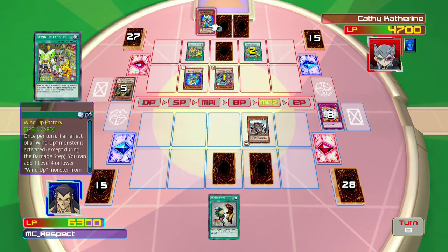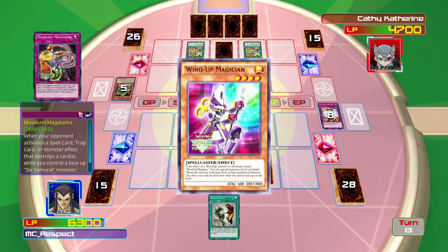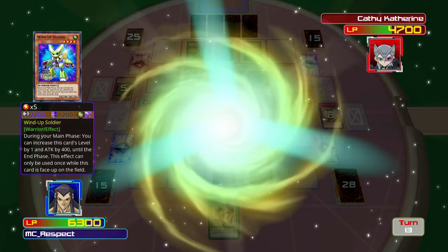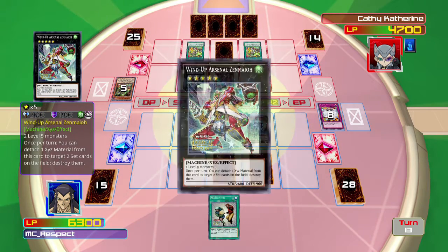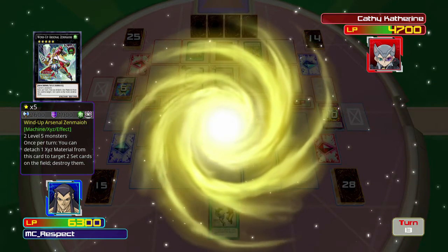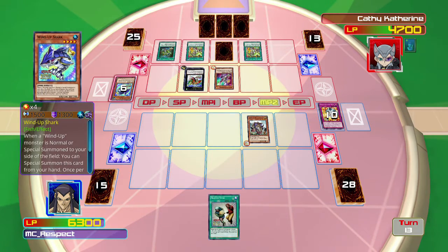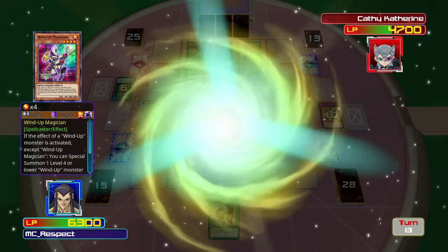Oh dear God. He just used that effect to trigger the Wind-Up Factory. Please give me something incredibly useful here. If he does do a synchronization or an XYZ, I can still Snatch Steal it, so it's not that big of an issue. But it would have been nice to have gotten a variety of monster cards that would have made Snatch Steal unnecessary. Once per turn, you can detach one XYZ material from this card to target two set cards and destroy them. I should have used Breakthrough Skill — I didn't read fast enough.